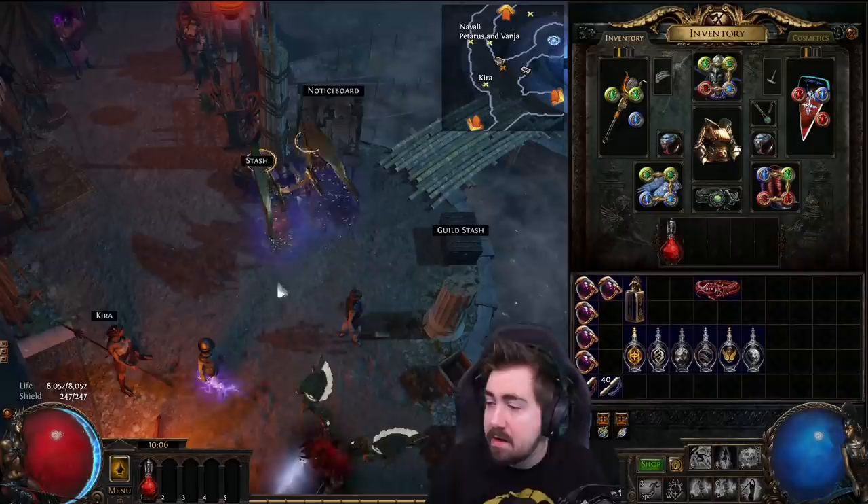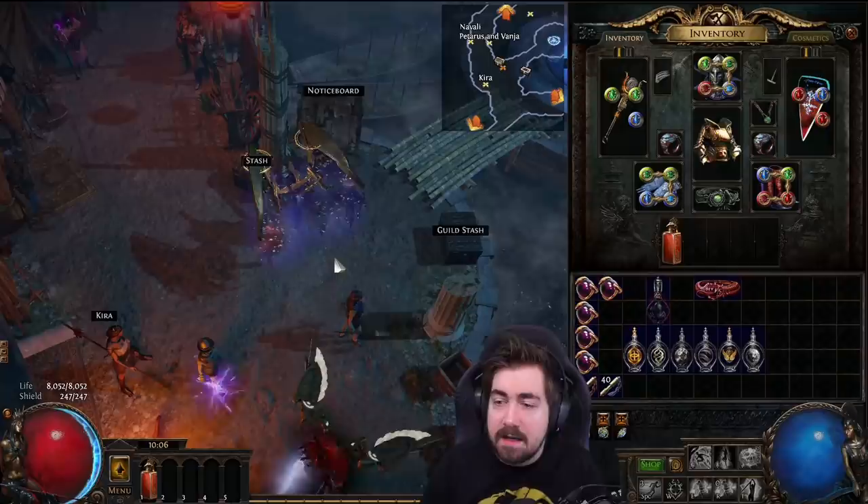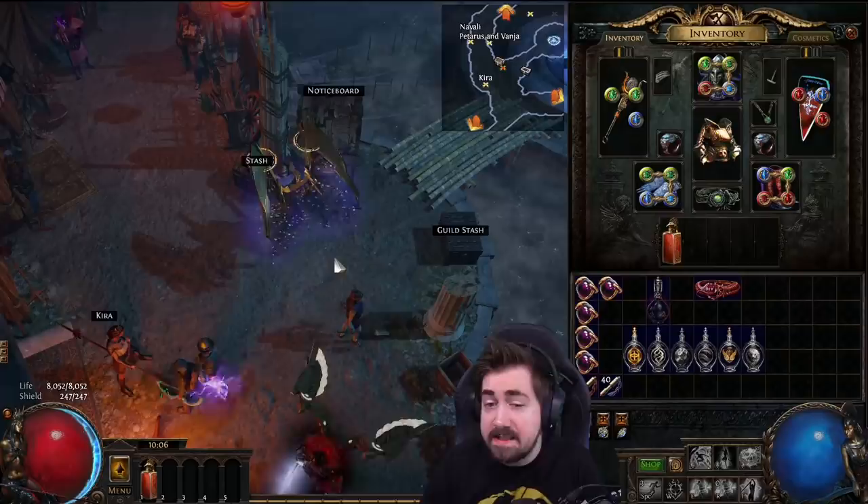Let's talk about flasks — explain them, what you should use, why, how, and when. Starting with what most people keep in slot one: a life flask. I usually only use one life flask, and that starts as early as around level 28. Most people maybe prefer two life flasks early in the campaign, and that's okay, but for mapping you should probably not have two life flasks.